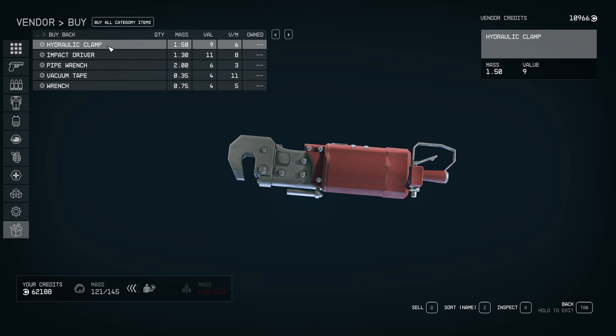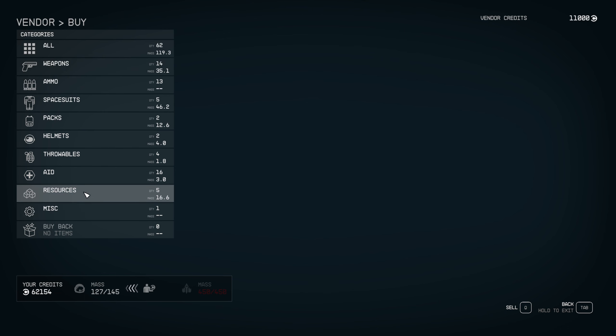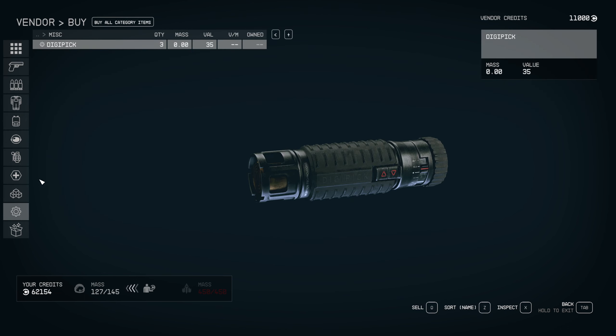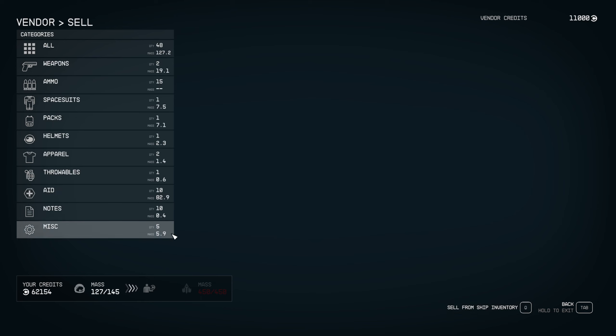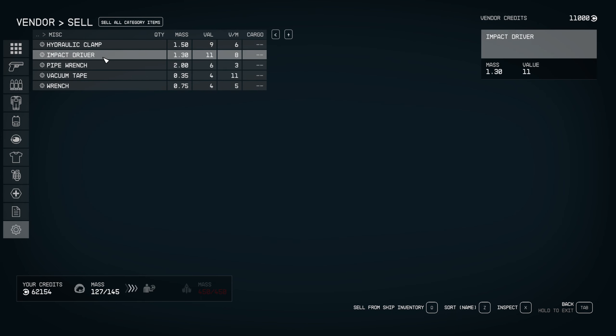Now we can go to the buyback menu right down the bottom and buy them all back for the exact same price we purchased them. And you can see, back on the sell menu — the stolen icon is now gone.